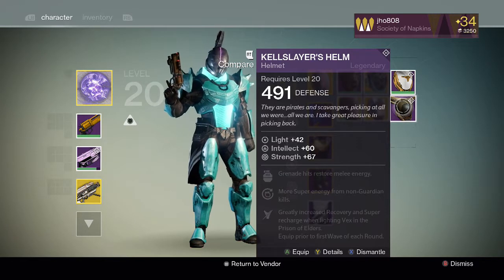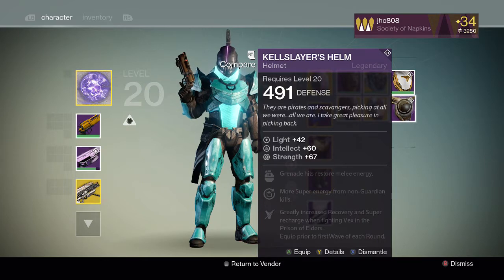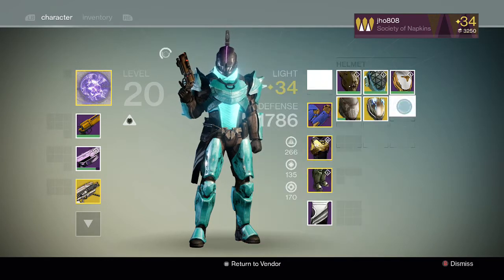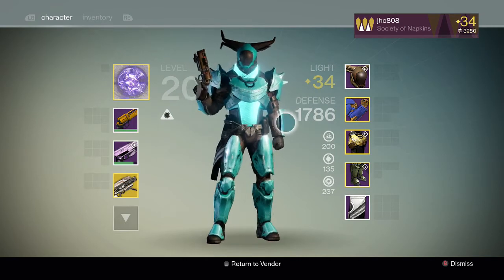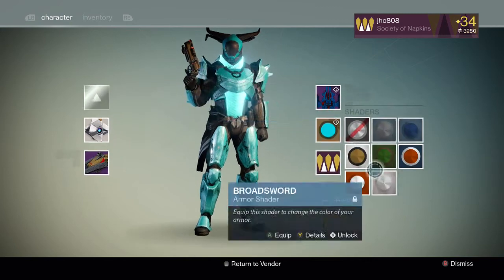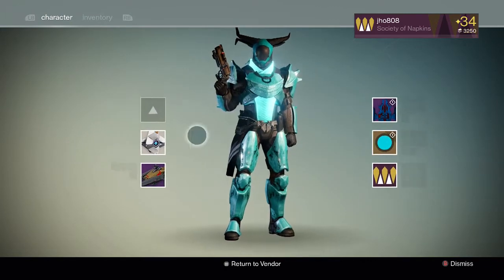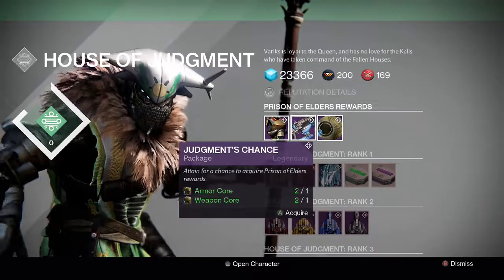So it's pretty cool — it's specifically for Vex. It's really good for this week's level 34 strike, the Forever Eater, which has about four rounds of Vex in it. It looks pretty cool. I'm wearing Glow Hue right now, but I don't have my good shaders on my Titan. Overall I'm really happy I got that helmet.